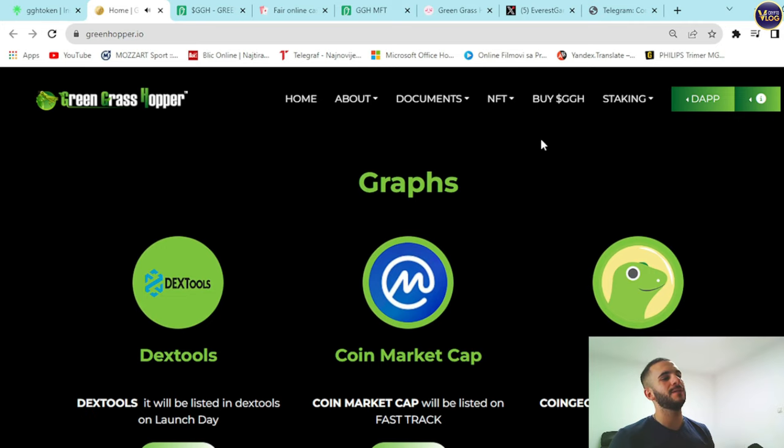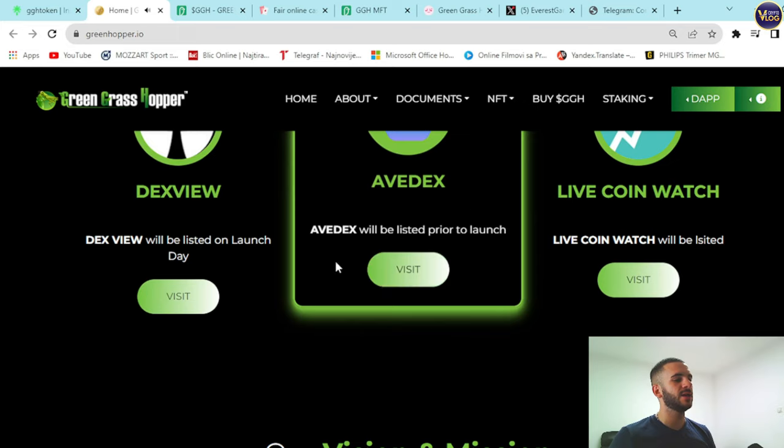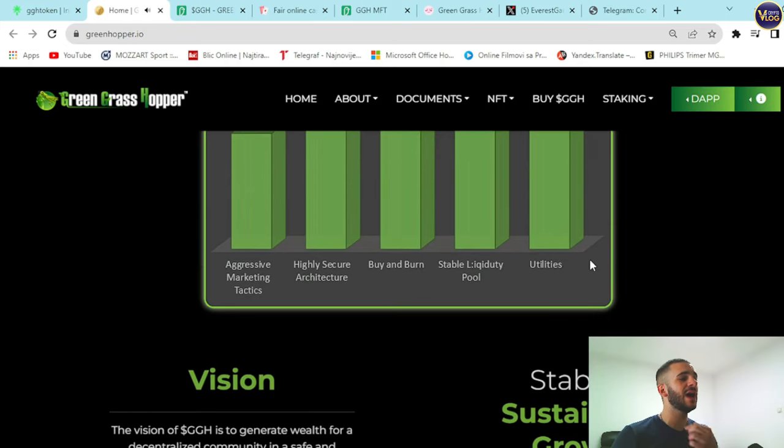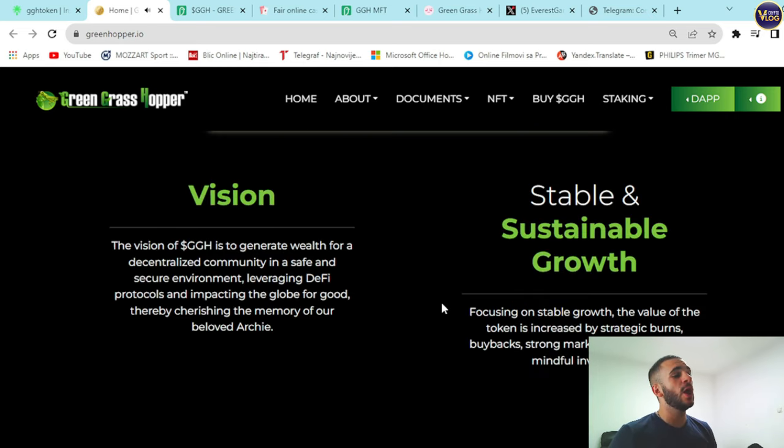For tracking tools, the project supports CoinMarketCap, CoinGecko, AVDX, DXView, and LiveCoin Watch. Their vision and mission include aggressive marketing tactics, highly secure architecture, buyback and burn, stable liquidity pool, and a range of utilities. The vision of GGH is to generate wealth for a decentralized community in a safe and secure environment, leveraging DeFi protocols and impacting the globe for good, cherishing the memory of their beloved Archie.